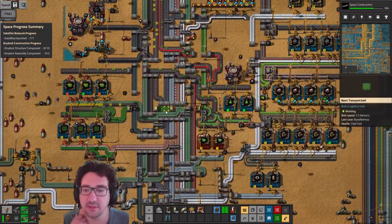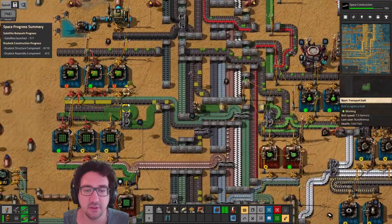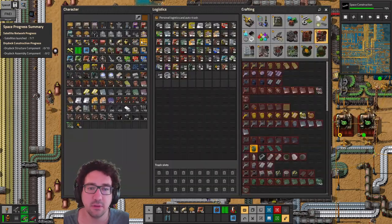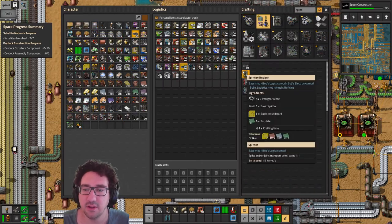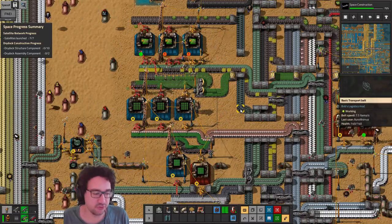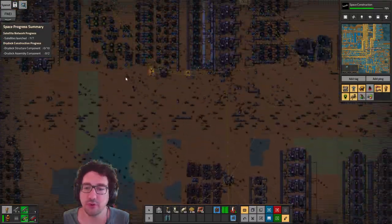Maybe we can even upgrade it a little bit. These guys are actually only used for the one thing. We might need a little bit of yellow actually to make this happen — let's craft one. I'm not sure it's really gonna help because we're actually short on the circuit still, but we were also building the roboports so let's continue with that.